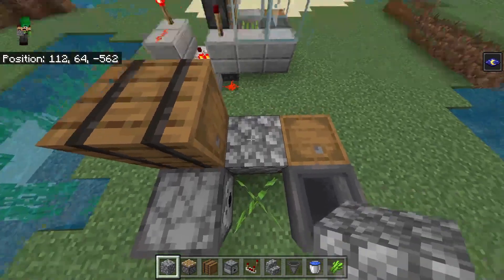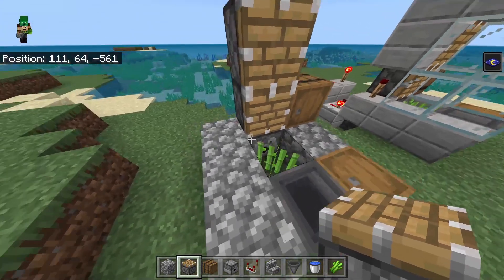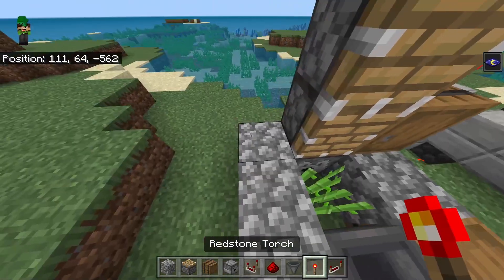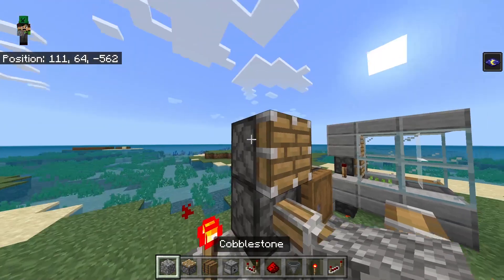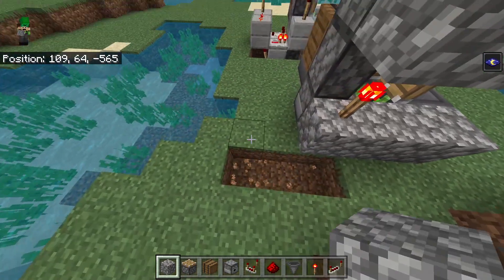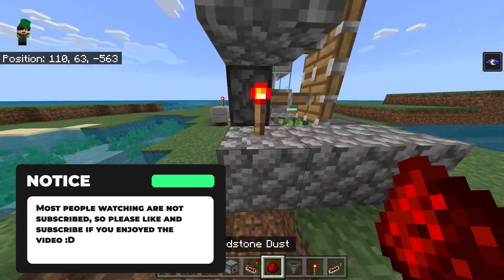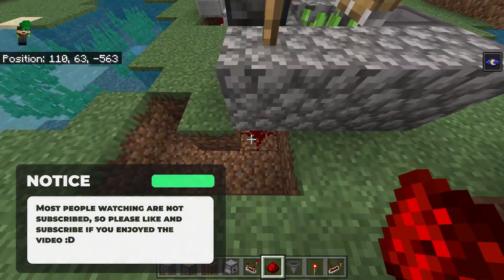Now place a solid block right there and then three more right here. Then place two pistons on top of the dispenser with a redstone torch next to it, and then a solid block on top to power both pistons. Now break those three blocks, that one and this one as well. Under the redstone torch, place a piece of redstone dust.